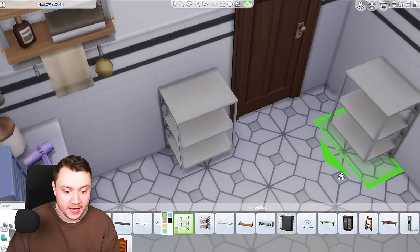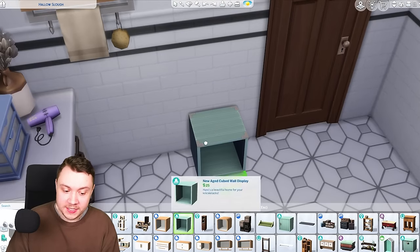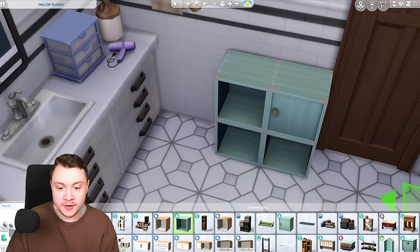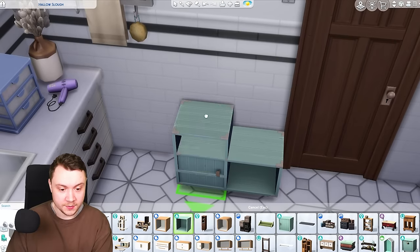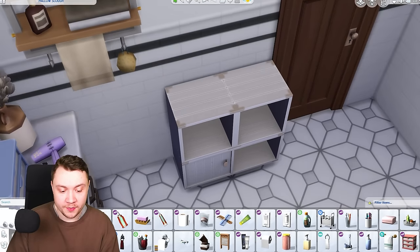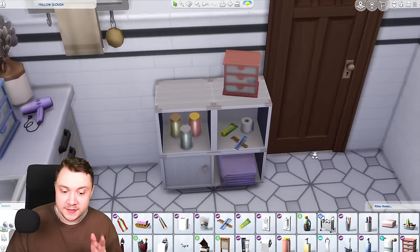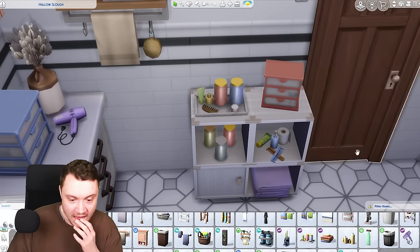If you just have the base game, you can grab this shelf here, or use this base game shelf sized down and moved up two or three times. But if you own Dream Home Decorator or High School Years, you can use one of these two boxes to actually create your own custom shelving units, which I just think is really fun. I personally like the High School Years one because you can create a more unique look. Placing the boards and changing the color to fit your vibe, then go into bathroom clutter and fill it with any random bathroom clutter — it just adds a little bit of extra depth to your Sims builds.